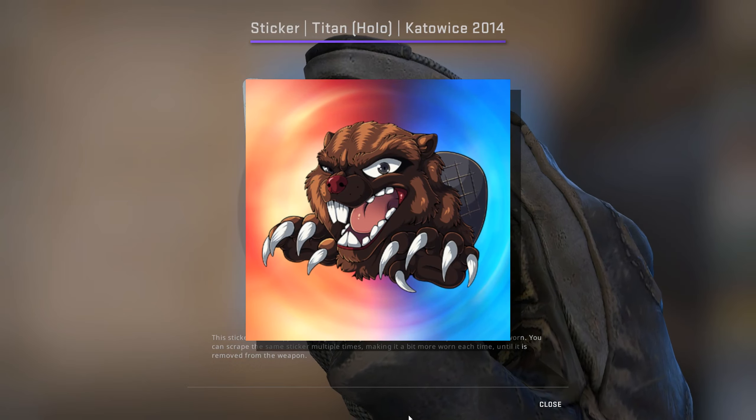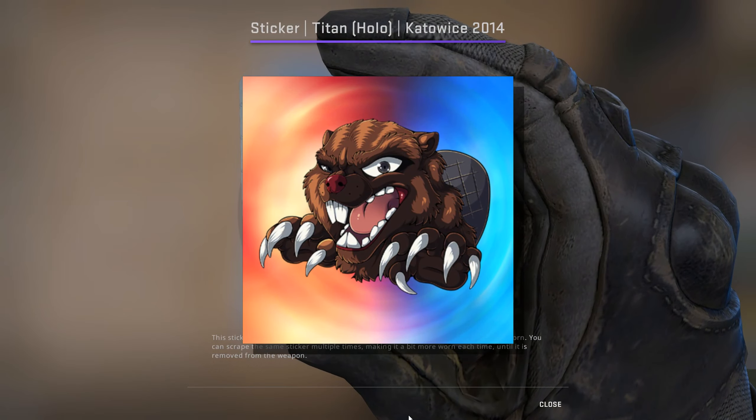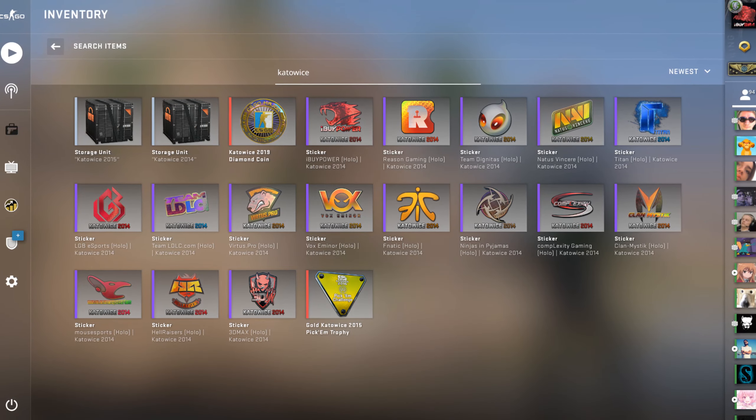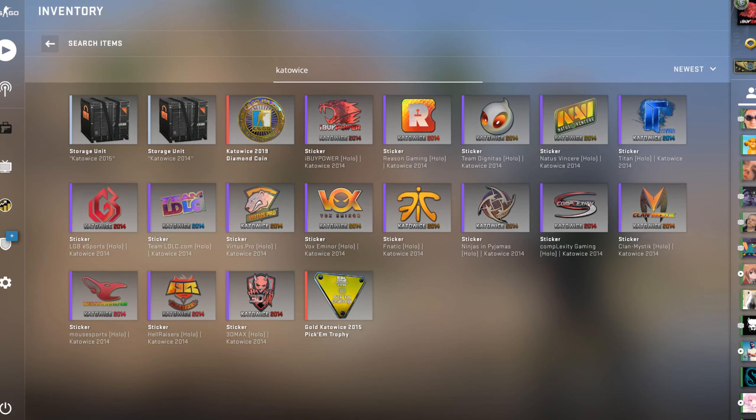For this video I contacted my brother Biba, because he owns one of the rarest and most expensive things in CSGO. Today you get a private insight into his CSGO inventory, because he owns one out of two full Kato 14 holo sets.